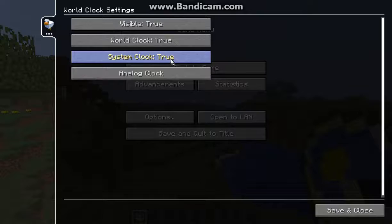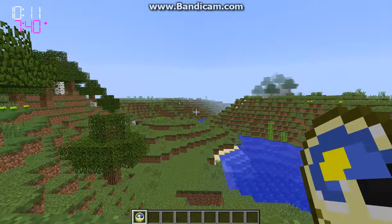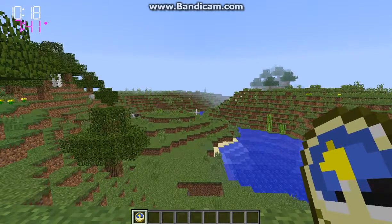If I set it to digital instead of analog, it will display the digital time. So it's 10 o'clock in Minecraft and 7:41 in my own time.